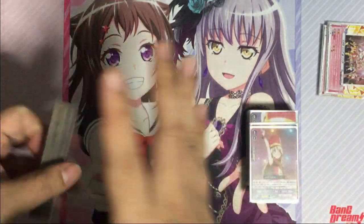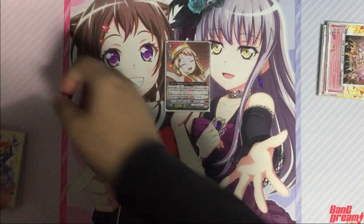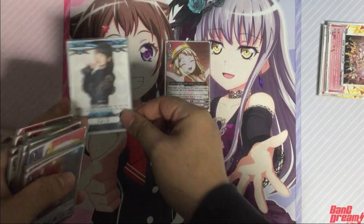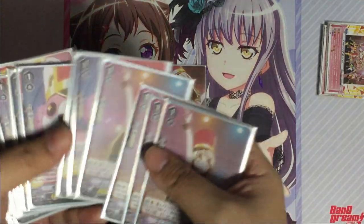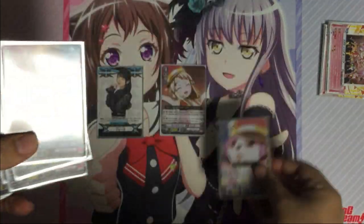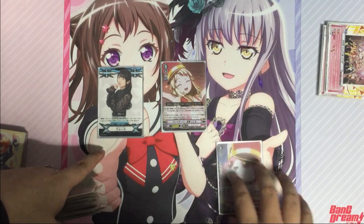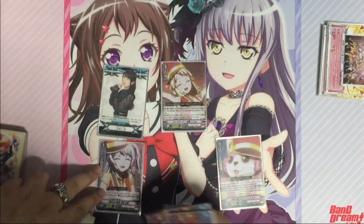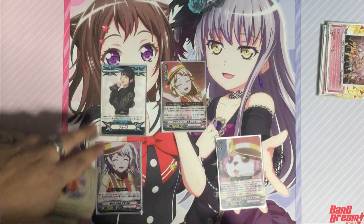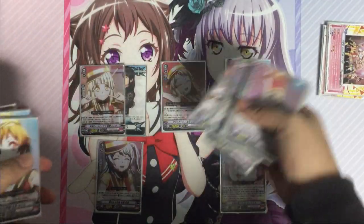Let's take a look at the basic combo of this deck. For the ideal setup, we will have grade 3 Kokoro on the vanguard circle. This deck works well with Force 1 on your rear guard circle. You definitely want Michelle on the field. There's no specific grade 1 required, but Karon is best to increase the amount of soul you have.